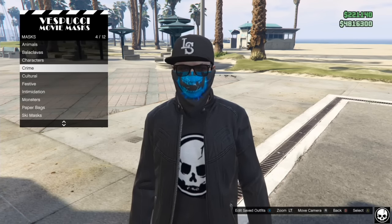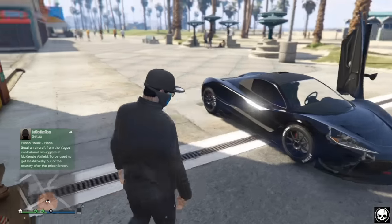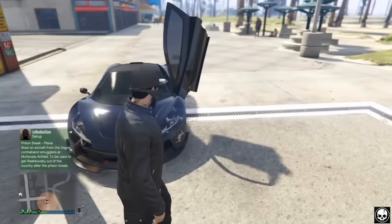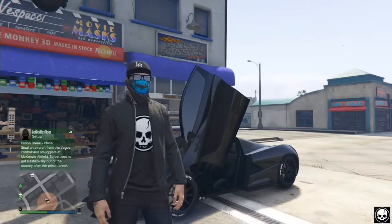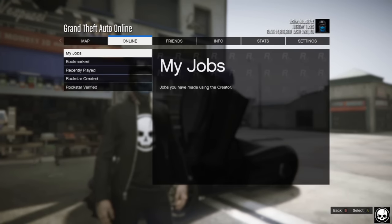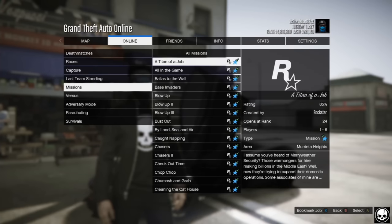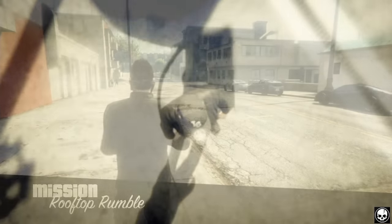I'm going to go ahead, purchase it, equip it, and as you can see I've got the whole combination. There is no way to get rid of any single one of these items without removing the whole mask. So what we're going to do is press Start, go to Online > Jobs > Play Job > Rockstar Created > Missions, and we're going to load up the mission Rooftop Rumble.